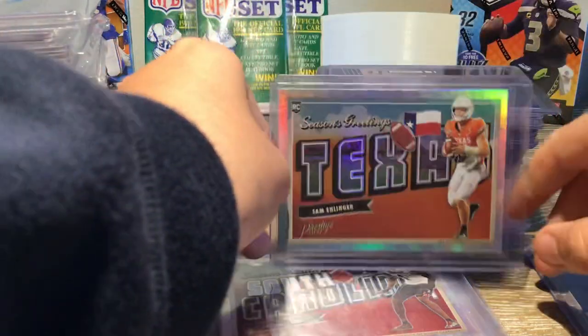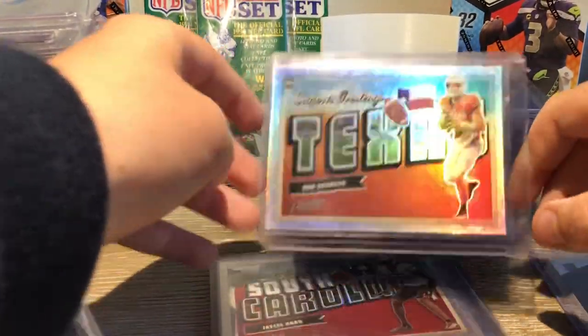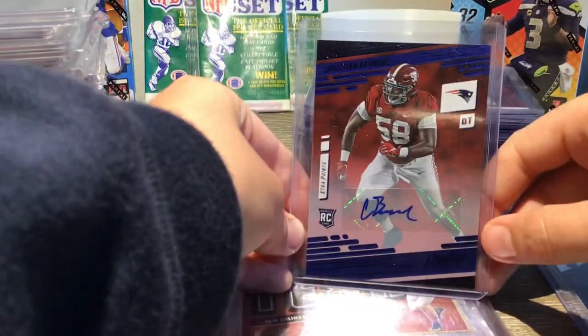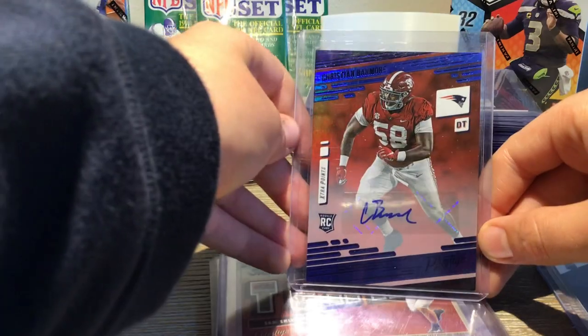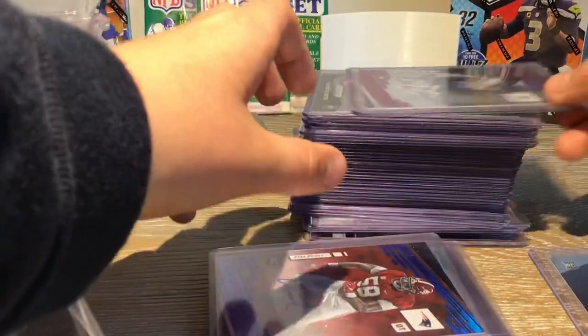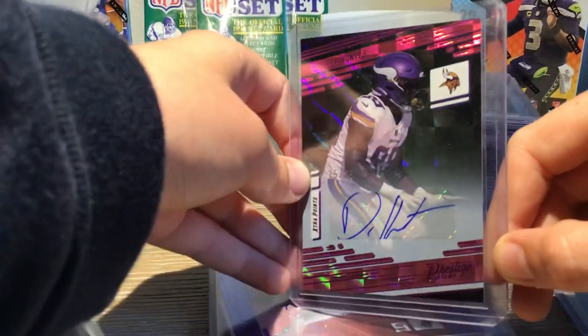Texas Sam, got our QB in there — Season Greetings. And then we've got some Autos. Prestige Christian Barmore Auto — this guy's a beast. And now we have Delene Hunter, Vikings Auto, number 25.